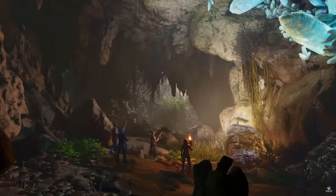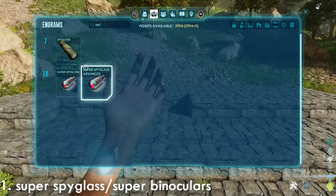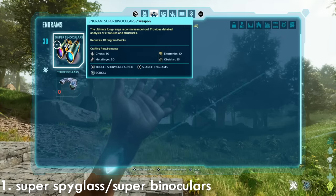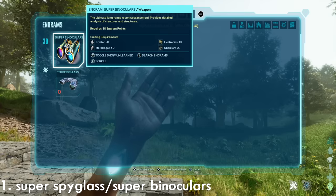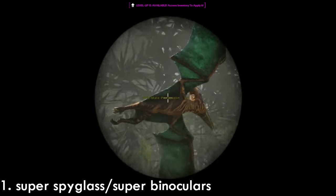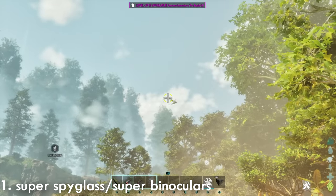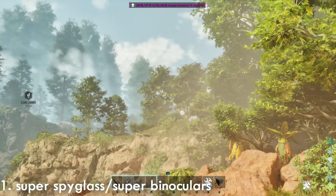10 essential mods without being too cheesy. First up: Super Spyglass and Binoculars — this will give you the best of both worlds. Unlocked at level 10, the Super Spyglass will give you much more details about a creature's health, possible levels and a lot more of its stats. You've then got the Super Binoculars which give you even more nice details. Here's the regular Spyglass — you can see a dino level but it's a bit flimsy. Now check out the Super Spyglass, giving you a proper UI at the bottom that's easy to read.